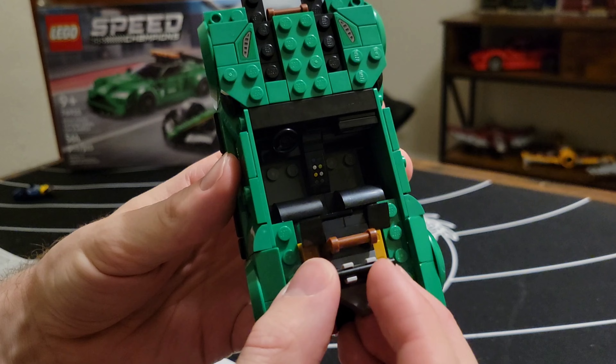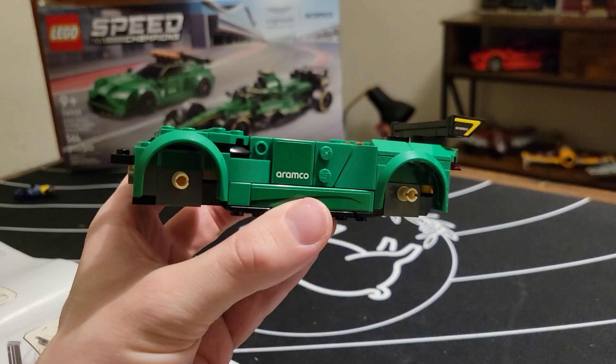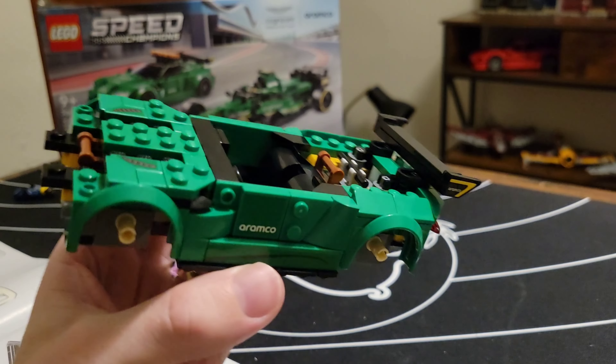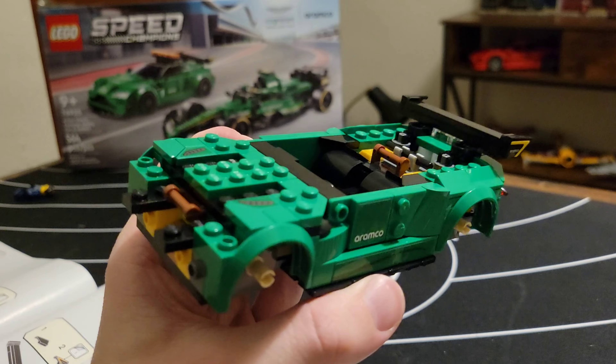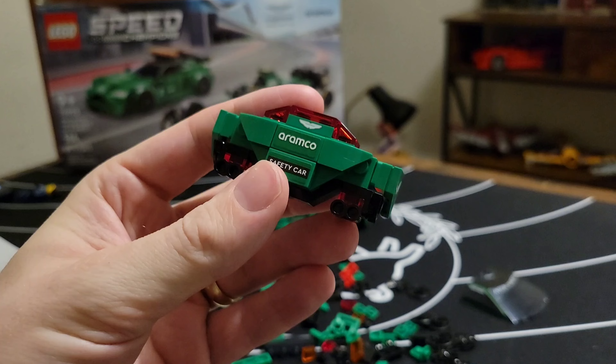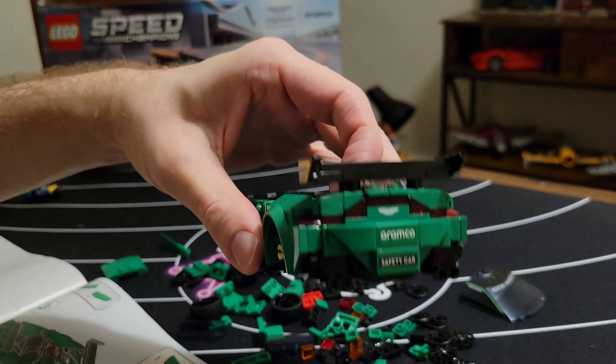On to bag two - check out how this build just slots in beautifully. I'm assuming this will be the support for the rear glass, but I've been fooled before. Things are looking and feeling very similar to the old Aston Martin Vantage GT3 set. Shout out to my poor lighting situation giving this car a more accurate color than the actual set - incredible.